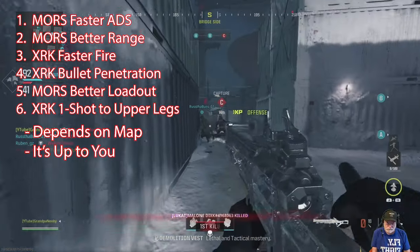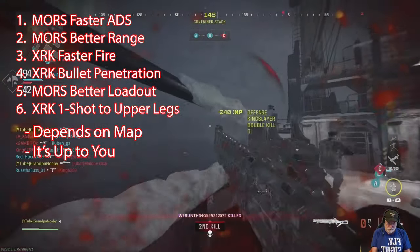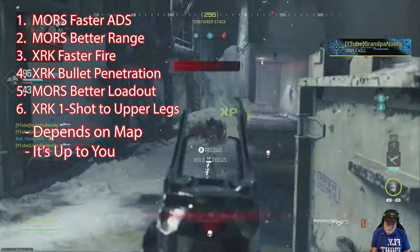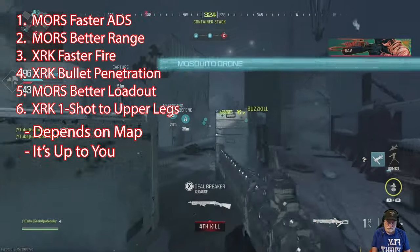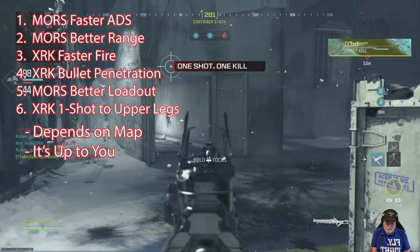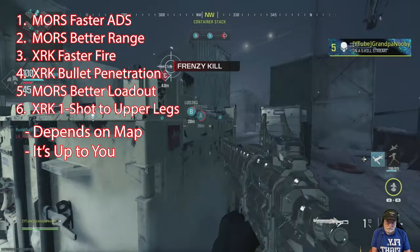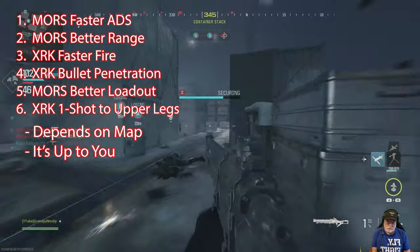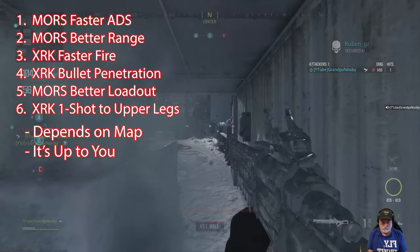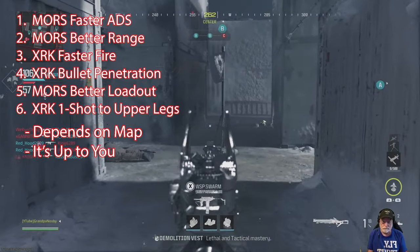This is kind of an evaluation for a non-sniper. The Mors definitely has faster ADS and better range. I think the XRK has a slightly faster fire rate and has bullet penetration. The Mors is a better loadout because you don't need to change out the magazine — you're going to have a lot of shots. And the XRK is a one-shot kill to the upper legs, which could be important. In the end, I think it just depends on you, the map, and what you feel best with.